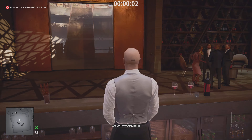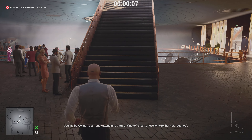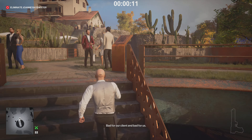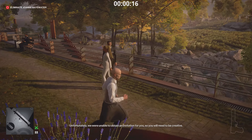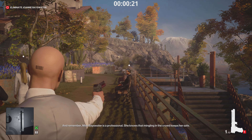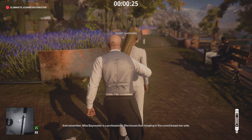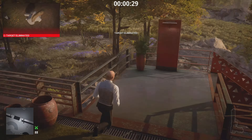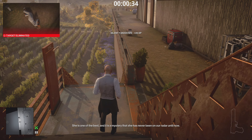From the very start we're just going to jump over the bar in front of us and head upstairs. Our target Joanne Bayswater is going to be near a ledge with her bodyguard. As she walks away, we take out our tranquilizer, track her guard, tranq the guy on the bench, then go ahead and syringe the target. That'll take her out for a poison kill — it's literally that easy, that quick, that simple.